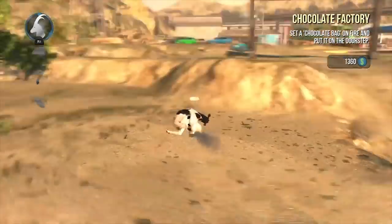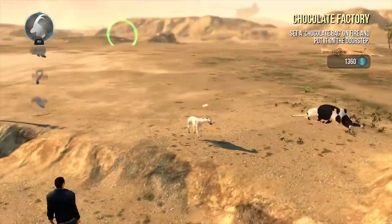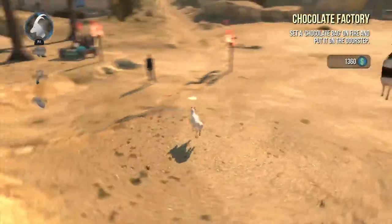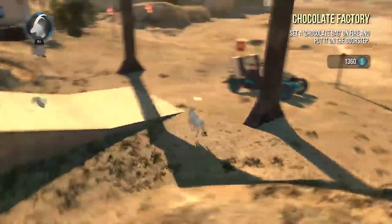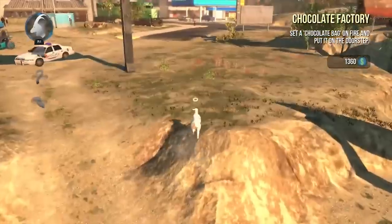In Goat Simulator's Payday 2 DLC, if you disturb the cow ranch you gain a dedicated follower with no name — let's call him the Moo Man. Messing with the cows makes him follow you around saying 'Moo' every now and then, and there isn't really a way to get rid of him.